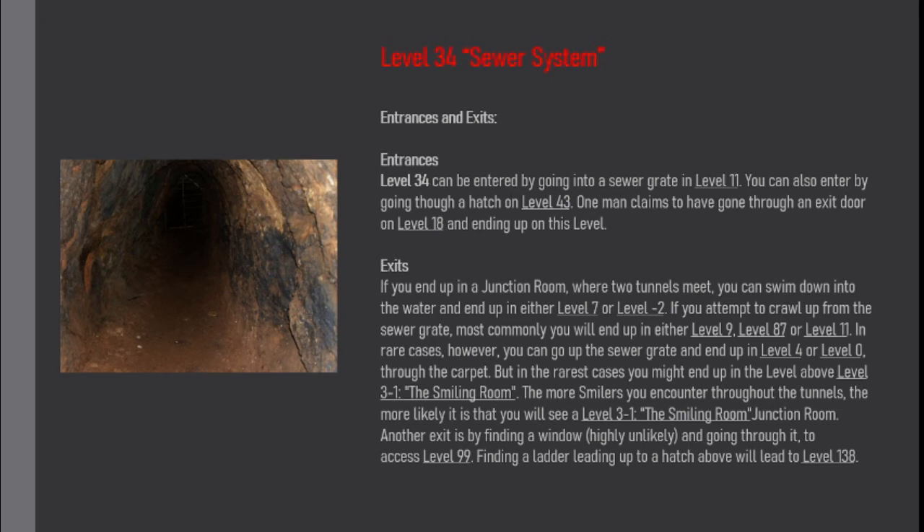If you attempt to crawl up from the sewer grate, most commonly you'll end up in either Level 9, Level 87, or Level 11. In rare cases, however, you can go up the sewer grate and end up in Level 4 or Level 0 through the carpet. But in the rarest cases you might end up in Level 3-1, the smiling room. The more smilers you encounter throughout the tunnels, the more likely it is that you will see a Level 3-1, the smiling room junction room.